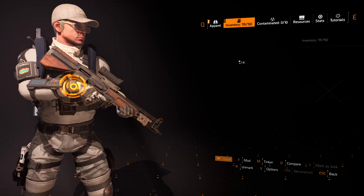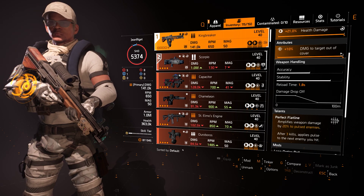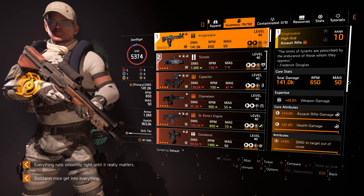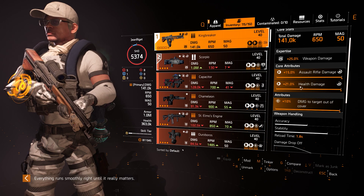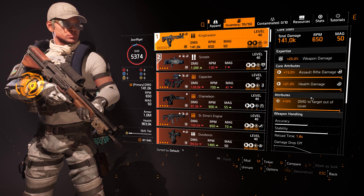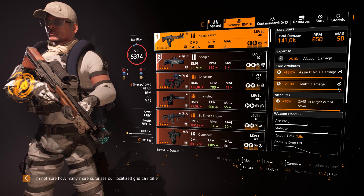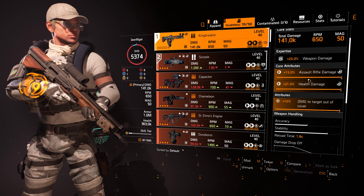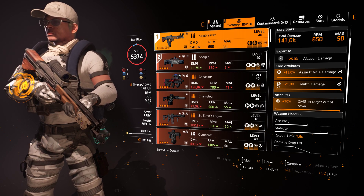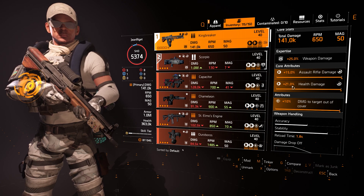I'm running with the King Breaker. Damage to target out of cover is the number one priority on your weapons. You cannot change the health damage, so you have to live with that. On any weapon, the preferred stats are weapon damage, then damage to target out of cover, and damage to armor — those three are the best to have. But since this is locked, you can only use health damage.